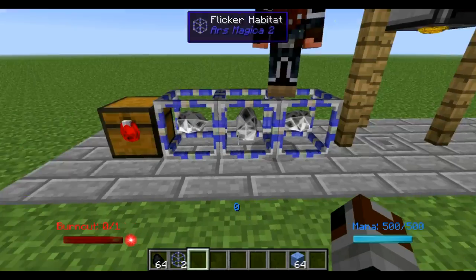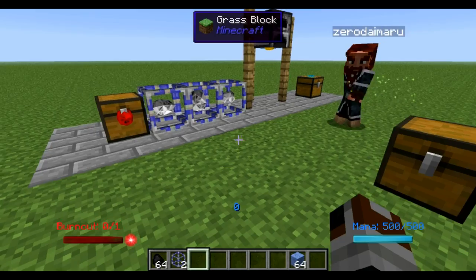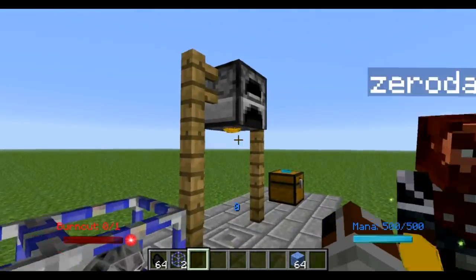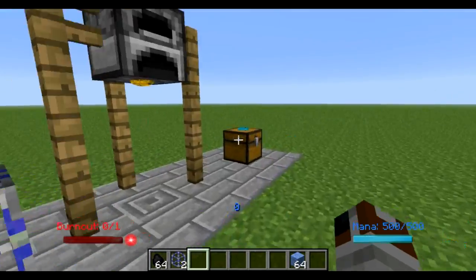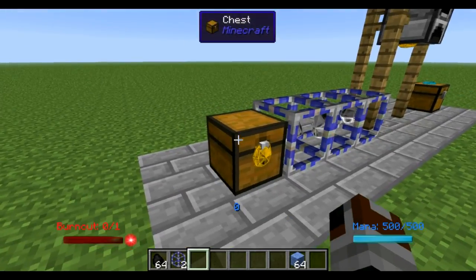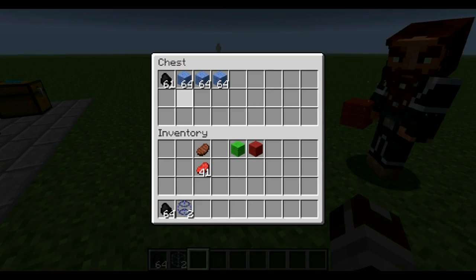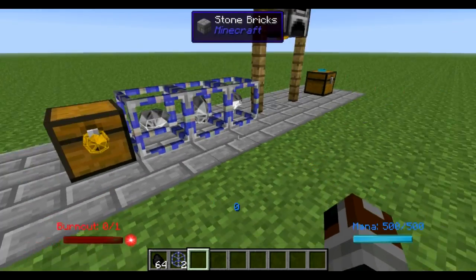With one arcane and one lightning Flicker attached, let's set up a simple demo to show the difference. Just a regular import and regular export to move everything from one chest to another. You'll notice it's taking half a stack at a time and inserting half a stack at a time into the destination — so a relatively simple upgrade can greatly expand your transfer capabilities.